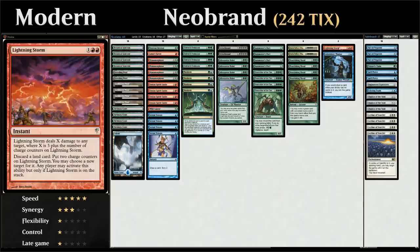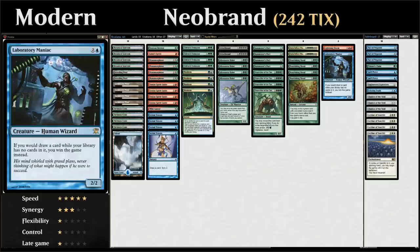Our win conditions include one copy of Lightning Storm, which is the most straightforward one. After drawing a ton of cards with Griselbrand, we cast Lightning Storm through exiling a bunch of Simian Spirit Guides, hold priority while Lightning Storm is on the stack, and then discard land cards from our hand to add additional charge counters. Lightning Storm deals three damage plus X where X is the number of charge counters, so every additional land we discard means two additional damage — we can easily kill the opponent from 20 life just by discarding a bunch of lands. Our other win condition is Laboratory Maniac, which says if we would draw a card while our library is empty we win the game instead, and thanks to Griselbrand and Manamorphose we can easily draw our entire library.